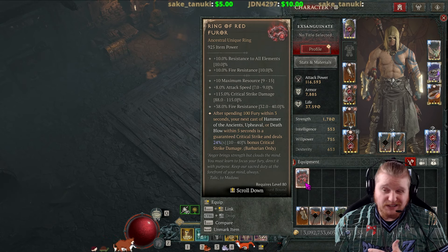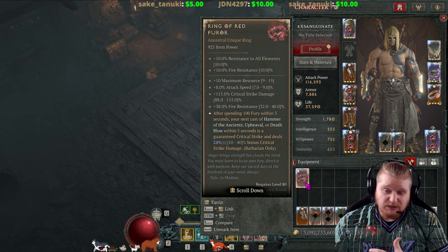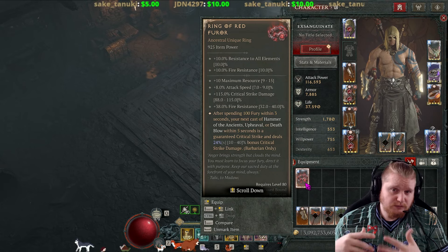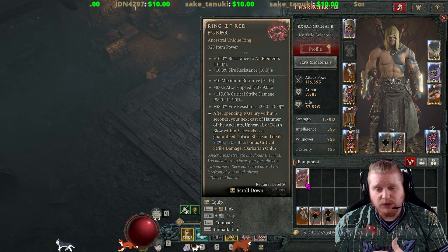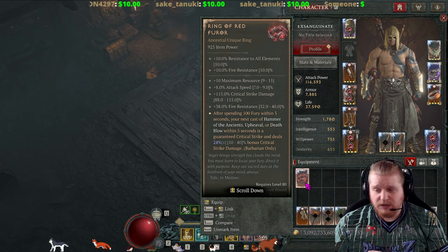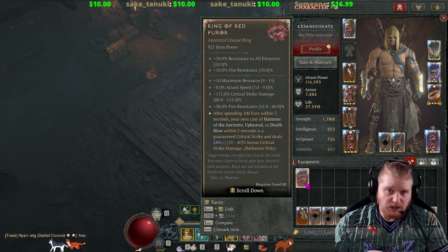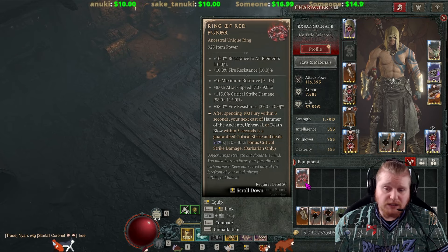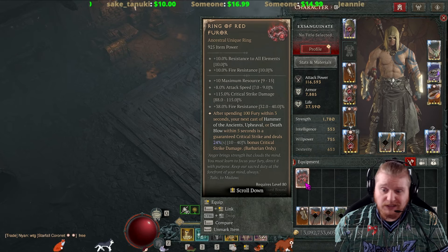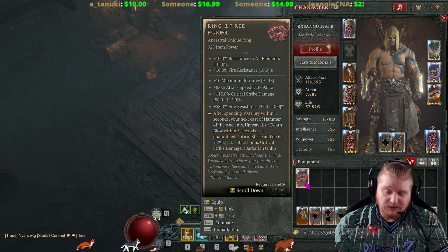They brought back a lot of the Malignant powers this season in Season 5. There are tons of them as aspects now, but not as uniques. The Ring of Red Furor has a bonus to maximum resource of 9 to 15, which is pretty nice, especially if you're scaling specific things, like maybe using Romulan's, or maybe scaling with Kick.